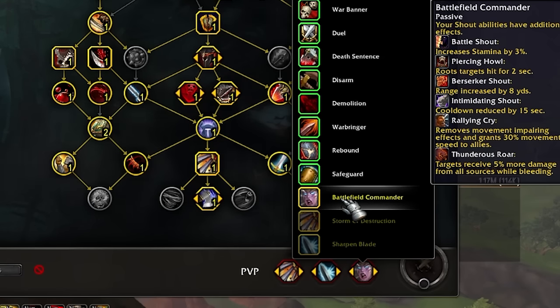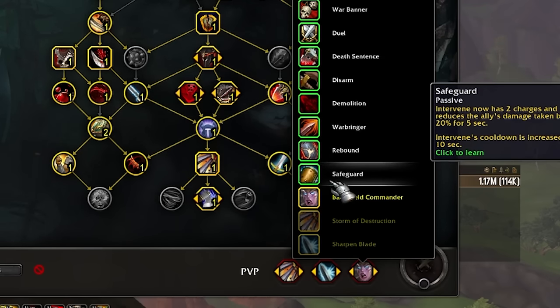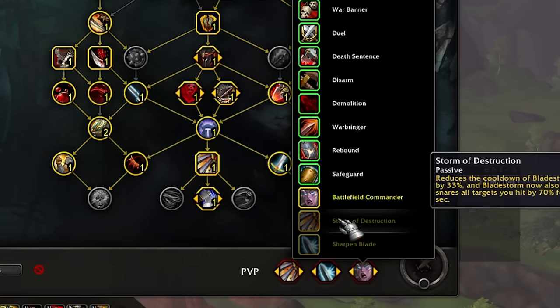The new Battlefield Commander gives you Stam, Piercing Howl roots a target — insane. Berserker Shout has longer range, which is nice for getting teammates out of fears or saps. Intimidating Shout has a shorter cooldown for saving teammates. Valiant Cry gives you freedom, and Thunderous Roar makes everybody take more damage from all sources while bleeding — that makes your burst even scarier. So a lot of the time you're taking Safeguard, Sharpen Blade, and Battlefield Commander or some combination. When you need a Disarm you take Disarm, when you need a Banner you take a Banner. Safeguard's insane, Battlefield Commander's insane, Sharpen Blade's insane, and Storm Destruction is ultra fun especially in RBGs.